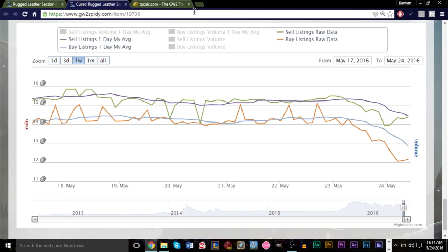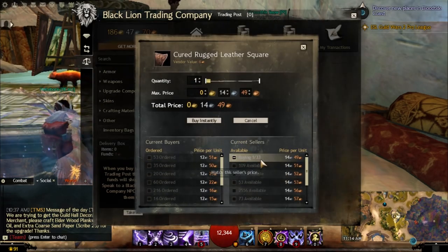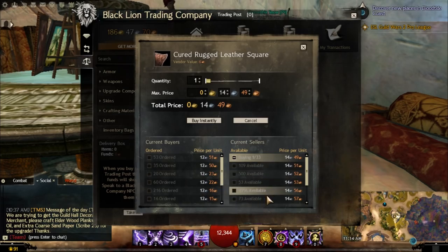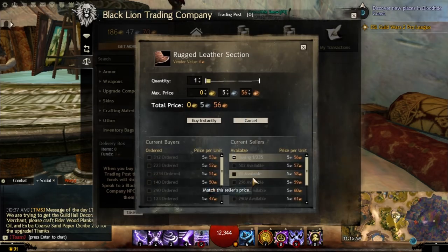I know what you're thinking: what happens if everyone does this? The price is going to go really low and it won't be profitable anymore. Yes, that is true. If everyone buys sections and turns them into squares, the squares price will decrease — going to 13 silver, 12 silver, 11 silver. There'll be a lot of them in the market, and people will either buy the squares directly instead of making them, or the sections will also decrease in price because if one decreases, eventually the other does too.